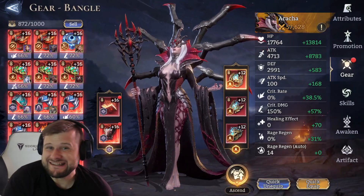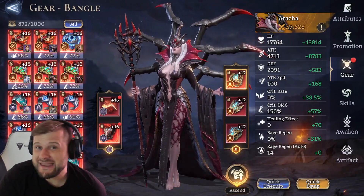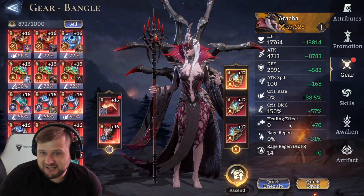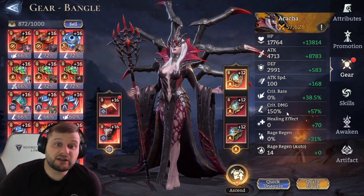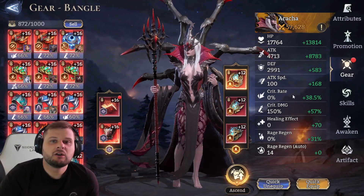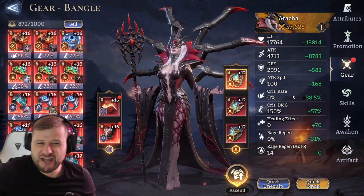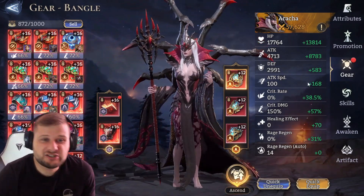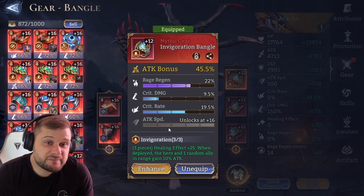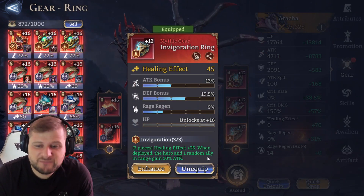Arica's gear — as you can see, she isn't built for a DPS set right now. I'm using her mainly for her lord skill and for the Invigoration set, which buffs a random ally in range to gain 10% attack. This is hugely helpful in guild boss and other content. She's still going to root enemies, just boosting someone else's attack too. If building purely for attack, you'd focus attack, attack speed, crit rate, and crit damage.